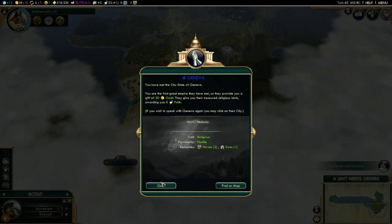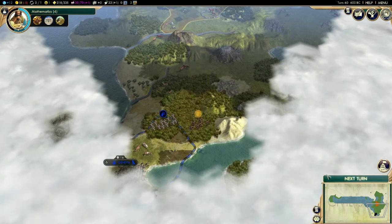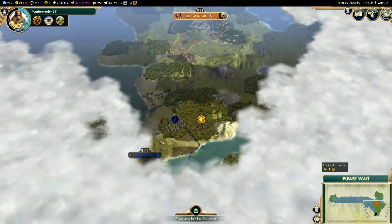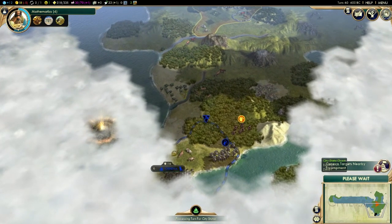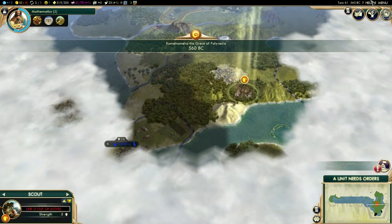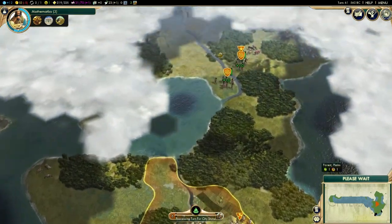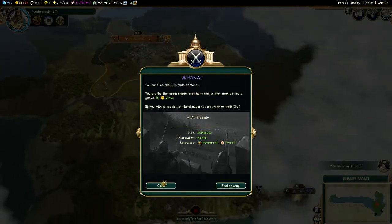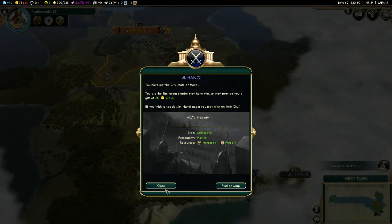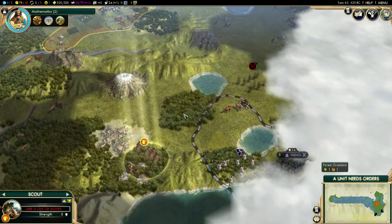Here's another plus — I get 30 gold instead of 15 from every single city-state that's over here. I'm just going to let you guys deal with these barbarians; this is why I haven't dealt with them yet, because there's a city-state down here. It looks like there's another one. We found another one — you guys are militaristic and hostile. That's a pretty standard combo.